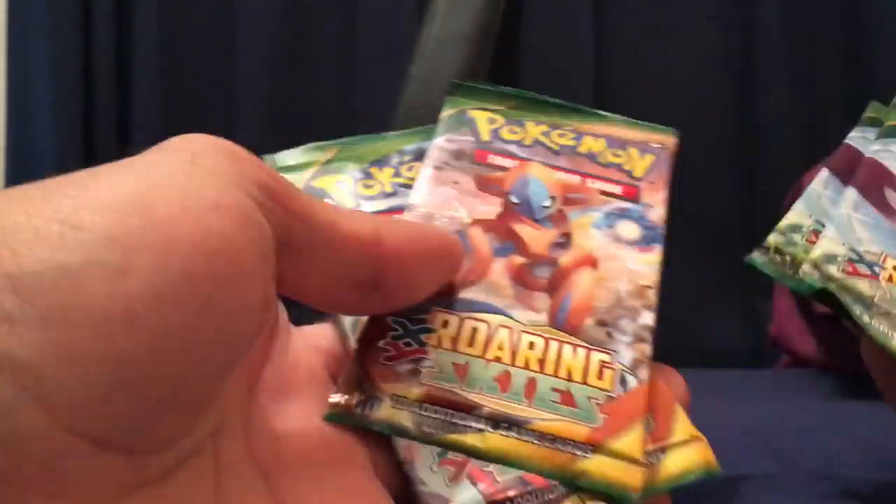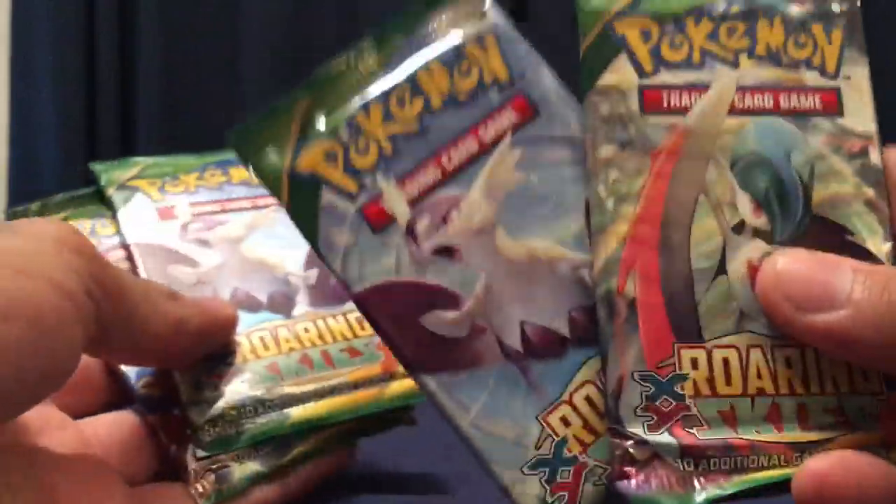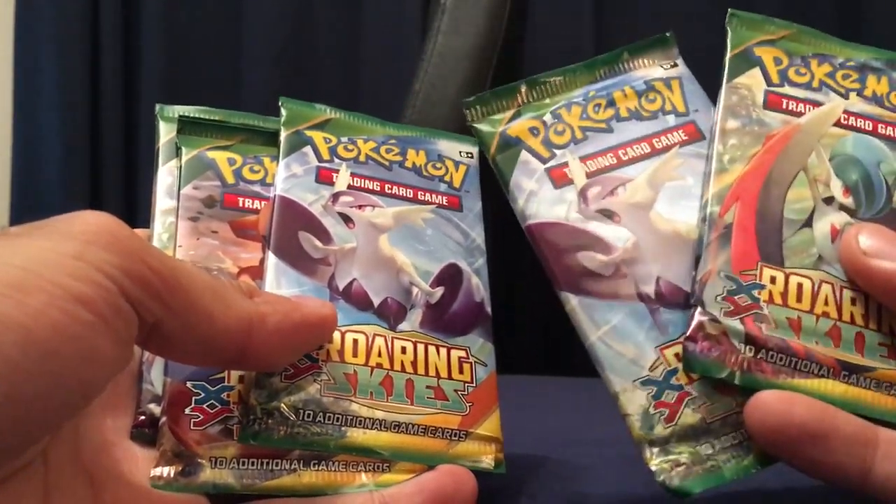Just to keep in mind, if you haven't seen it, I did actually get two packs out of a tin — I bought the Blaziken EX tin and inside came two packs of Roaring Skies, which is quite cool. So I thought I'd do a five-pack opening of Roaring Skies, and I'm really hoping for something good inside.